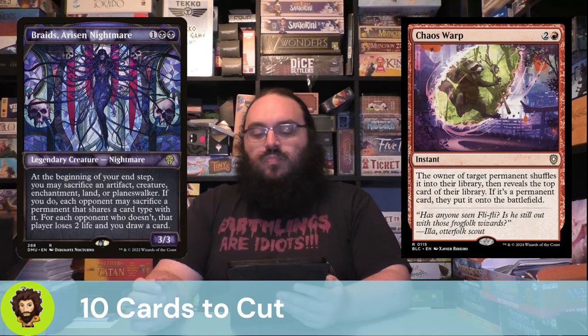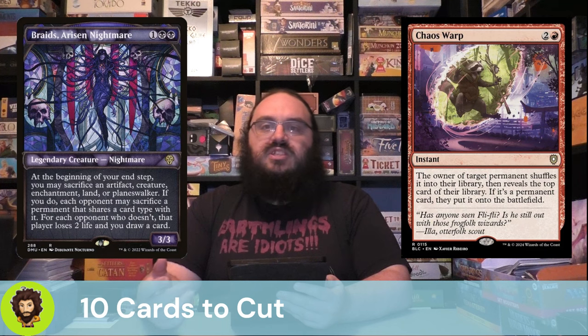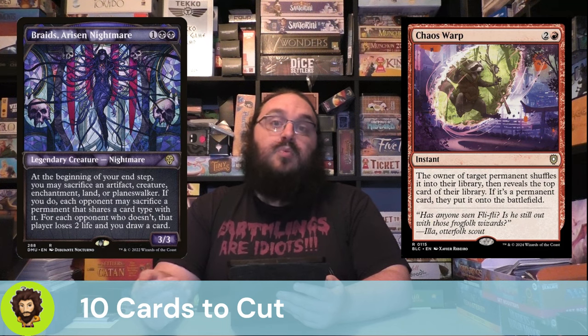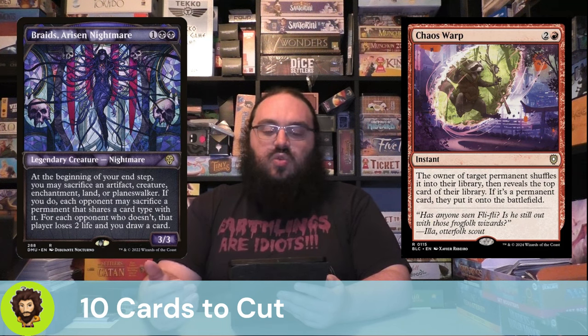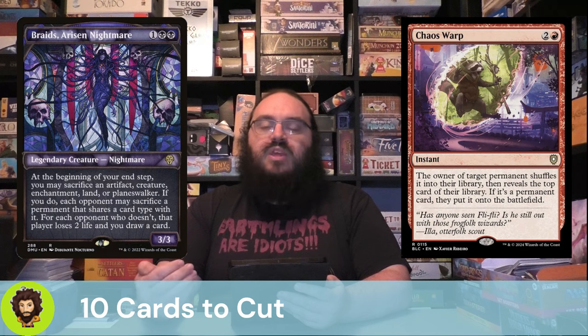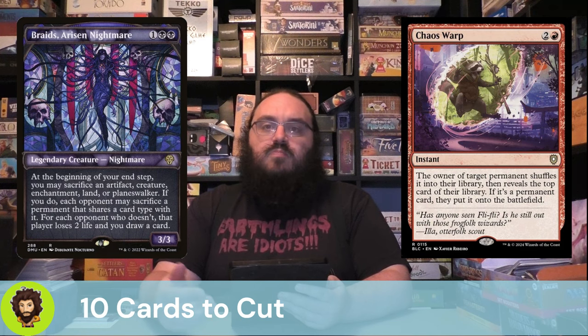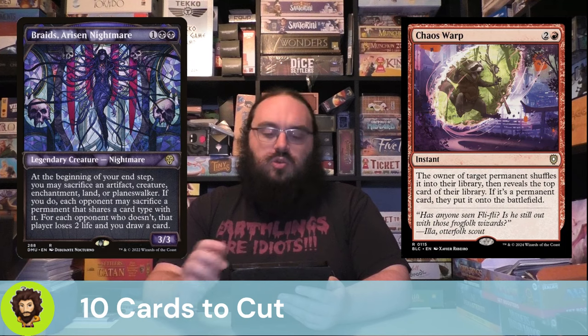Braids, Arisen Nightmare is actually kind of a tough cut. We could sacrifice something at our end step and force each opponent to sacrifice something that shares a type with it. If they choose not to, they lose two life or we draw a card. Braids is super strong, but it happens at our end step, so we're never going to get our commander to trigger off of it. Are there better cuts? There might be — let me know down below what you would have cut instead.